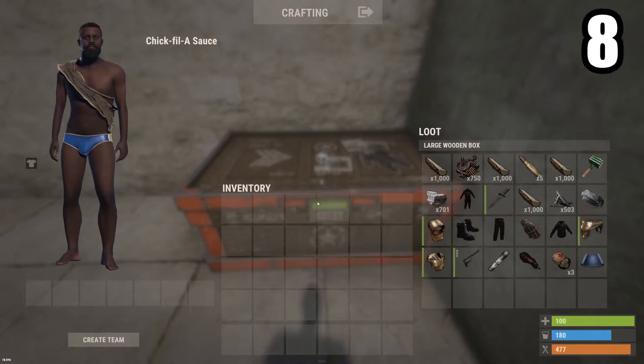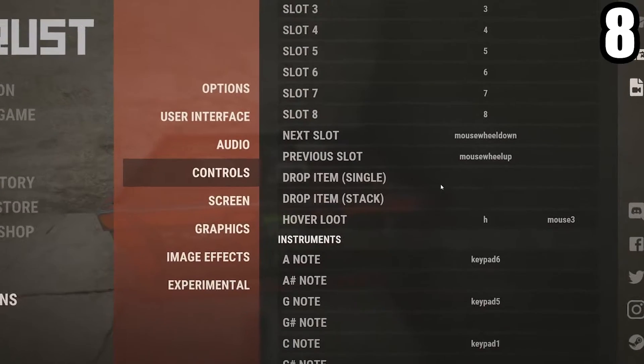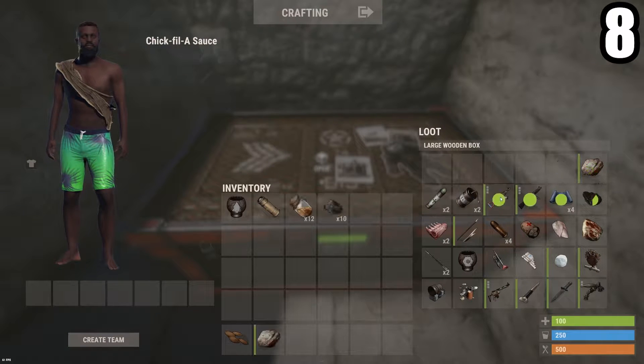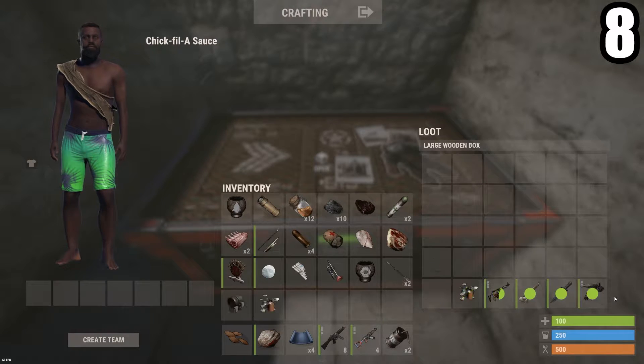When looting, instead of dragging everything over one by one, or even right-clicking everything over one by one, go into your settings and change hover loot to the best button that's easily accessible. I changed it to mouse 3, which is my thumb button. So now when you hold the button and hover over items with your cursor, you can instantly transfer them over just like this.